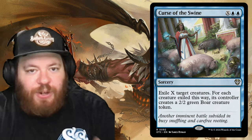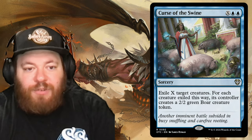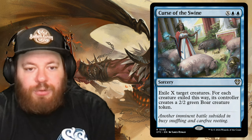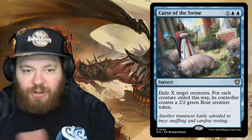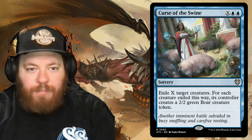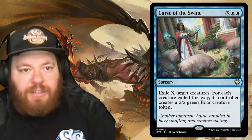Curse of the Swine is X and two blue: exile X target creatures, then their controllers each create a 2/2 green Boar creature token for each creature exiled. If things are getting out of hand, just call in the pigs — everybody ends up with a bunch of boars.